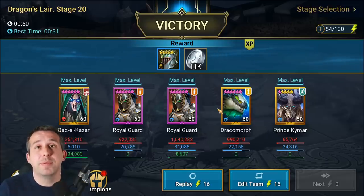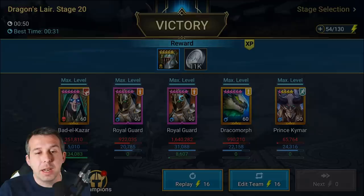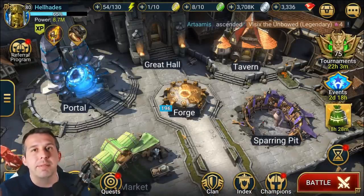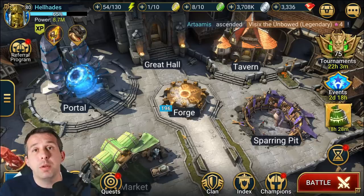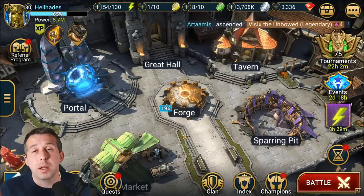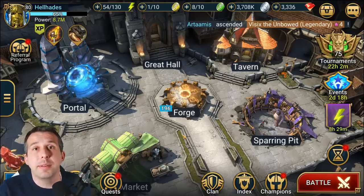Pretty much one of the most fun and rewarding champions you can get in the game. He plays the same way in faction wars as well — it's very cool. Hope you've enjoyed the video and got something out of it — maybe not just how to build Royal Guard but how to build Cold Heart, Royal Guard, and Husk, as they all get built in a similar sort of way. I've been Hellhades, I'll catch you later.